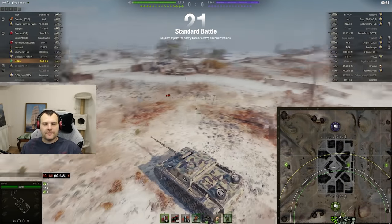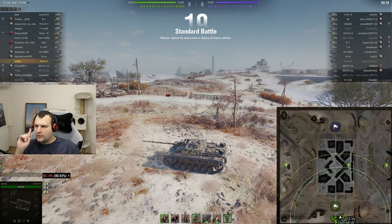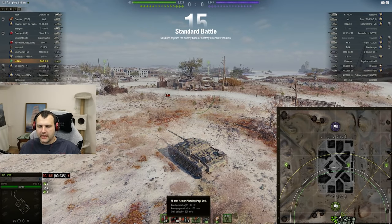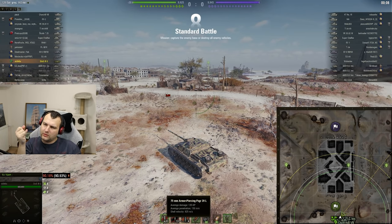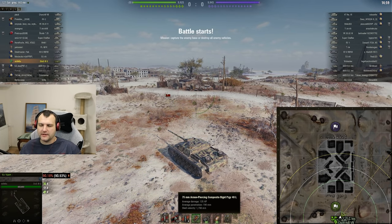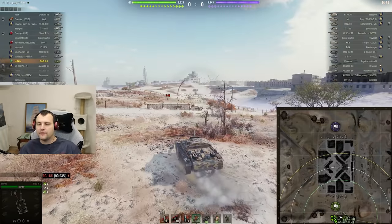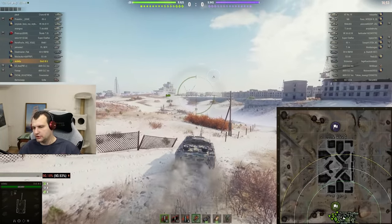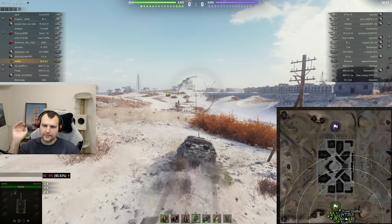We are back to the first battle and the quick highlights I want to mention about this tank. Speaking about the gun — the gun is very, very nice on the Stug and this is the highlight. There are two guns which you can use: the derp gun, which I am not a big fan of, and the 75 millimeter, which I am a fan of. 150 penetration, 135 alpha damage, and with gold you have 44 extra penetration and faster shell velocity, which is always nice and always welcome.